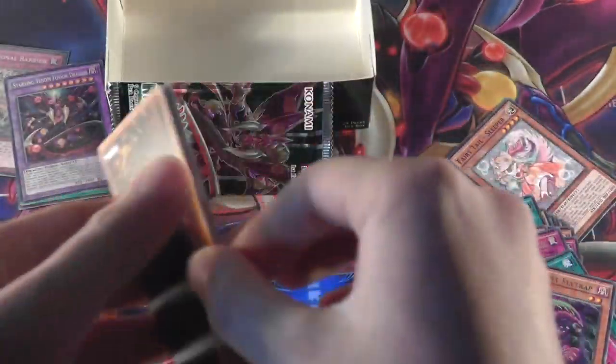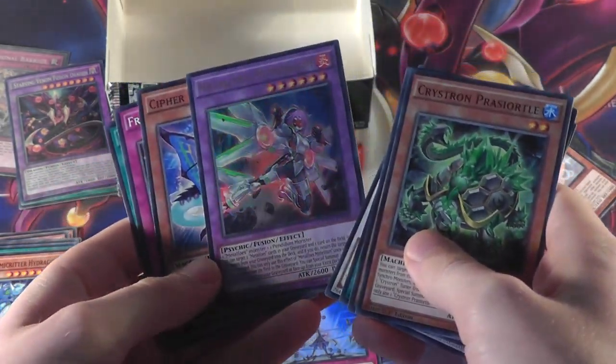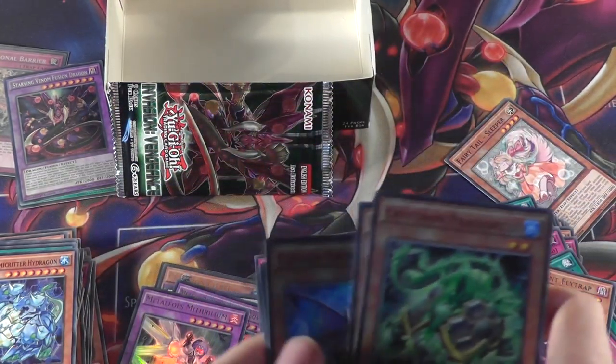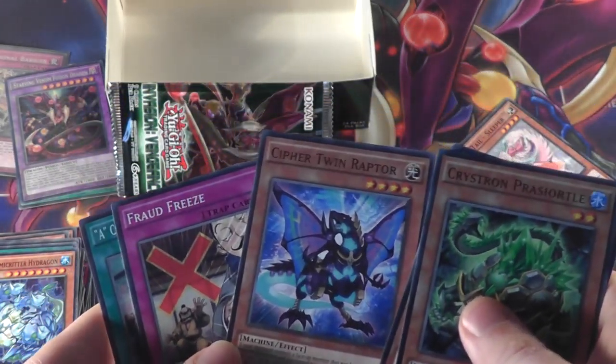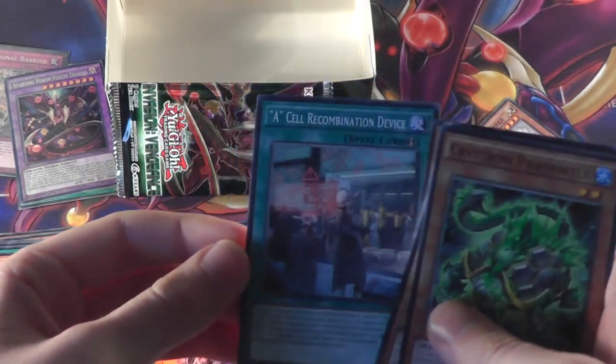Parastautal, Cypher Mirror Knight, Doki Doki, Quarantine, Super Heavy Samurai, Ninja Saurutubi, and a Metal Foes Merithrilium for an Ultra Rare. Actually, I did want another one of those for my Metal Foes deck, but the only thing I need now is probably two Alkahist — would be nice. But I can't get that because I've got one pack left. Cypherkin Raptor, Fraud Freeze, and an A-Cell Recombination Device.